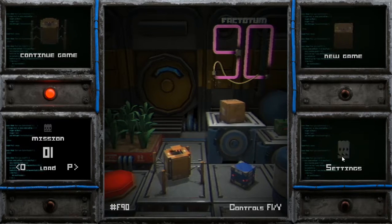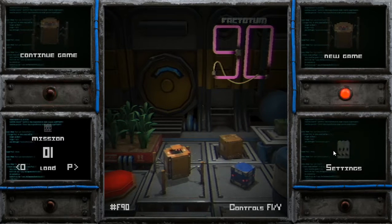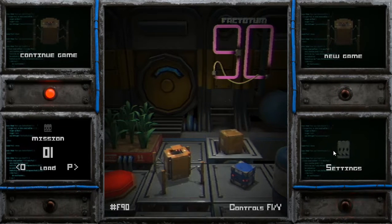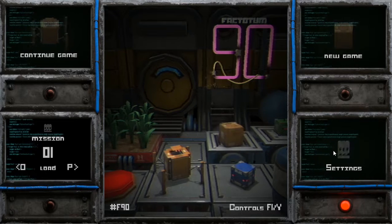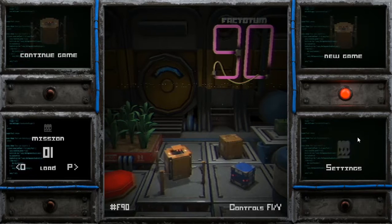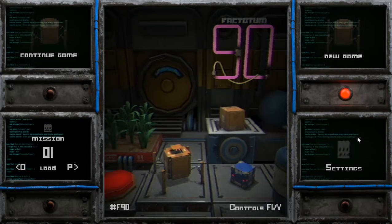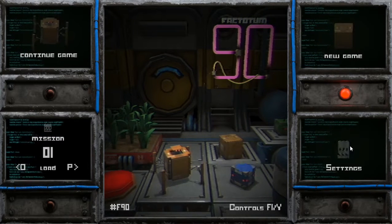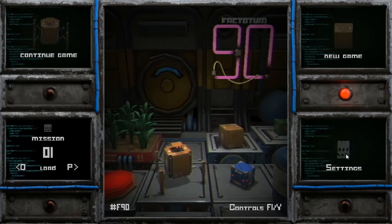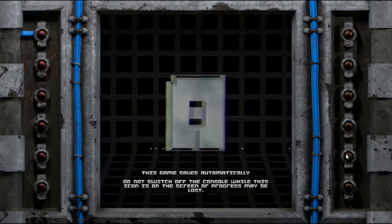One thing I noticed that threw me off a little bit: there's no mouse control. I'm clicking and it does nothing. You have to use the arrow keys, which does work, but the mouse cursor is visible on screen which is confusing. Space bar is basically Enter, so let's start a new game and see what this is about.